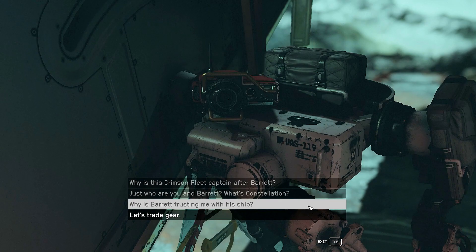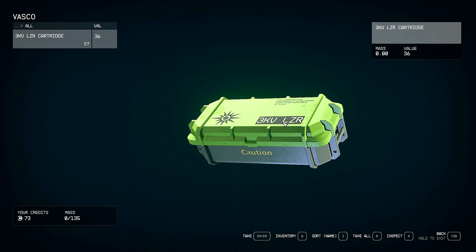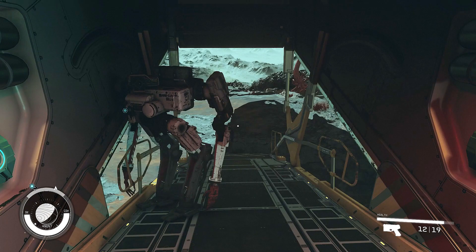We could trade gear with Vasco — there is room in his storage hold for further items. So we could put stuff in his storage hold. He's carrying around a laser cartridge. I'll try to remember that. Alright, F5. Game quick saved. Let's move forward.